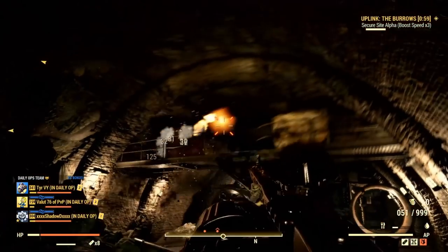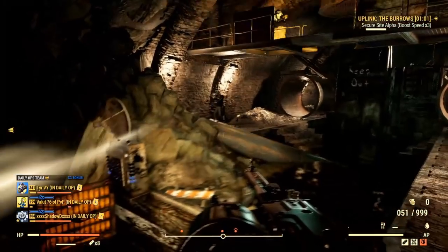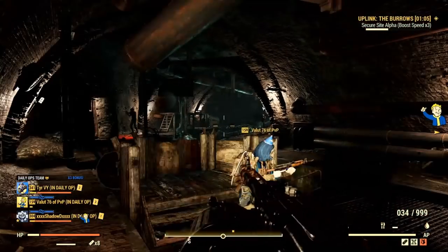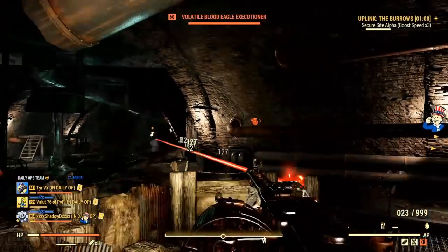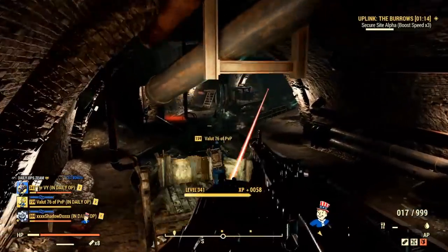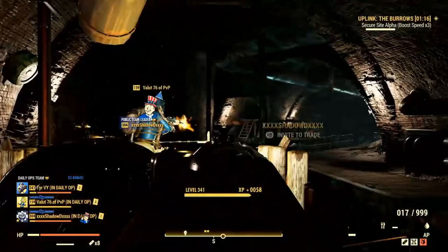Power armor already gives you insane damage reduction by percentage on top of emergency protocols, nerd rage, dodgy, and all that sort of stuff. You can be insanely powerful with power armor. With the addition of legendaries, the question is: where exactly are they going to head with this feature?